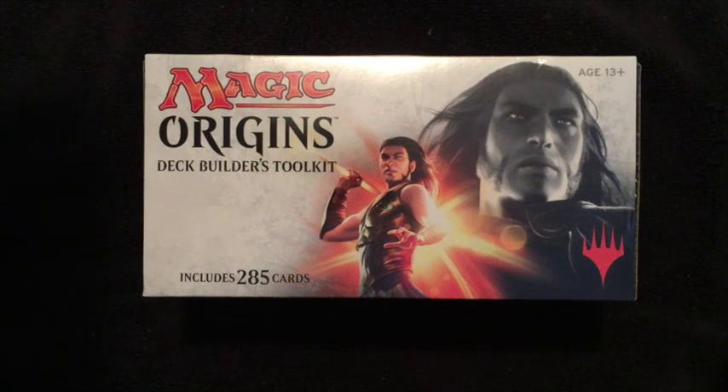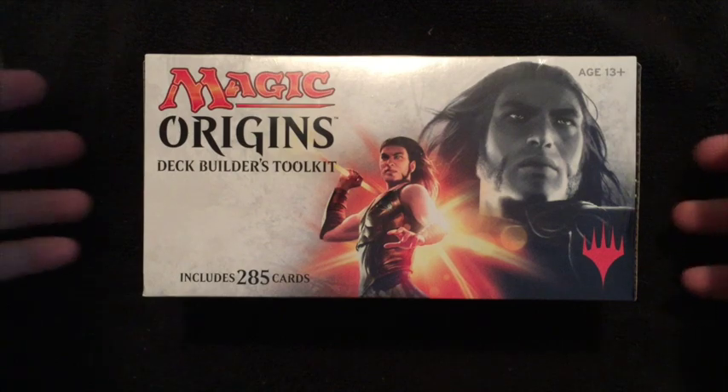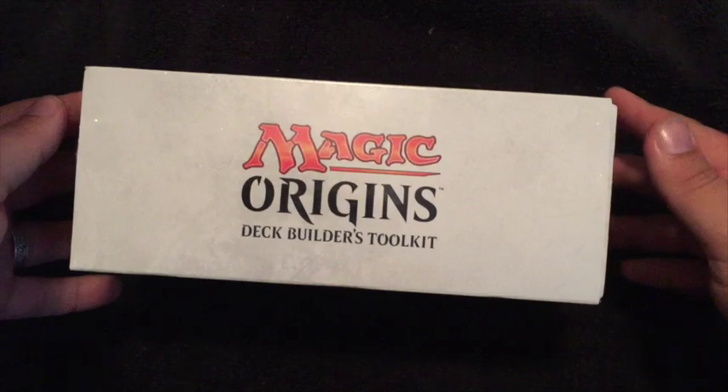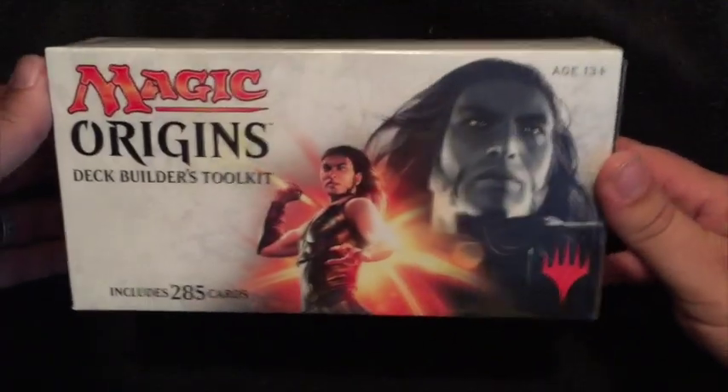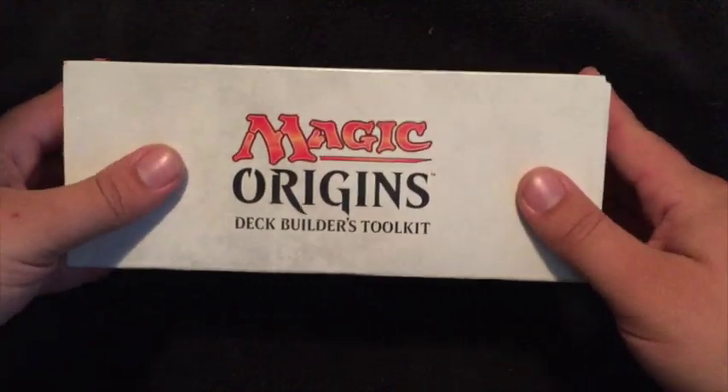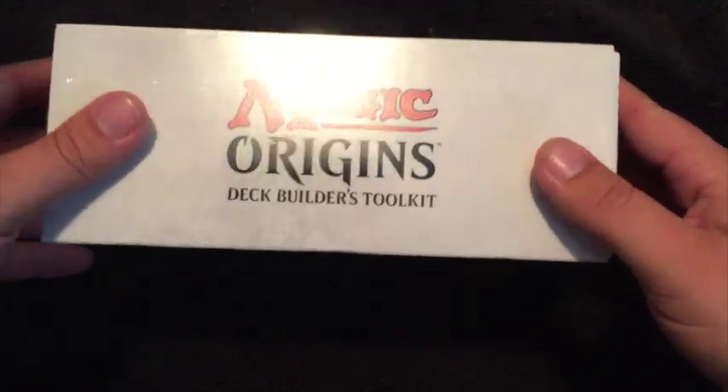Hey everybody, this is Joe, aka Eldritch Omen. What I have for you today is a little different than what we're used to. Normally we do Star Wars stuff with Card Trader or Physical Rebels cards, but I've just started getting back into Magic, and today is the day the new Origins set released.